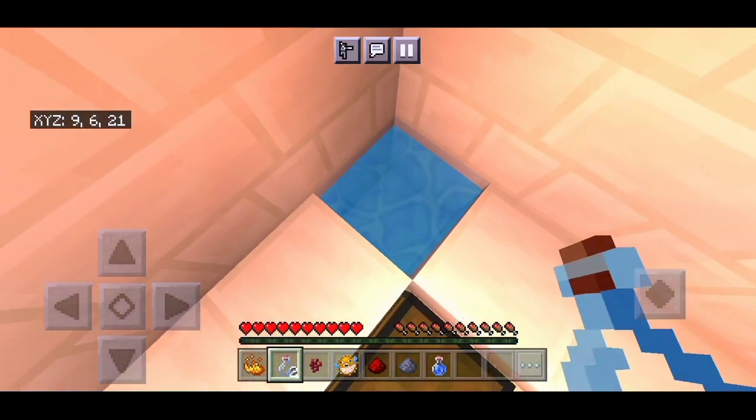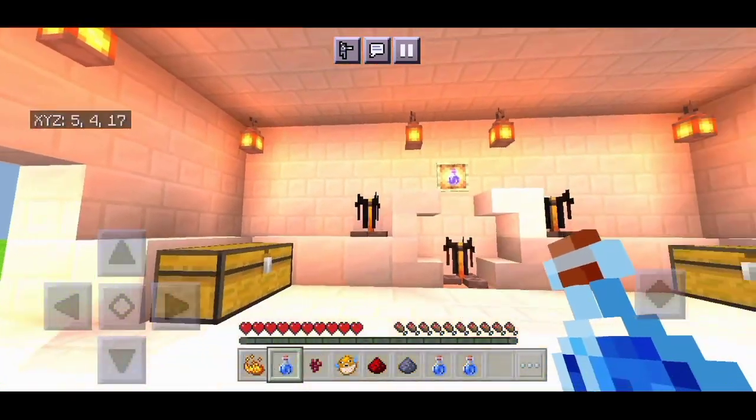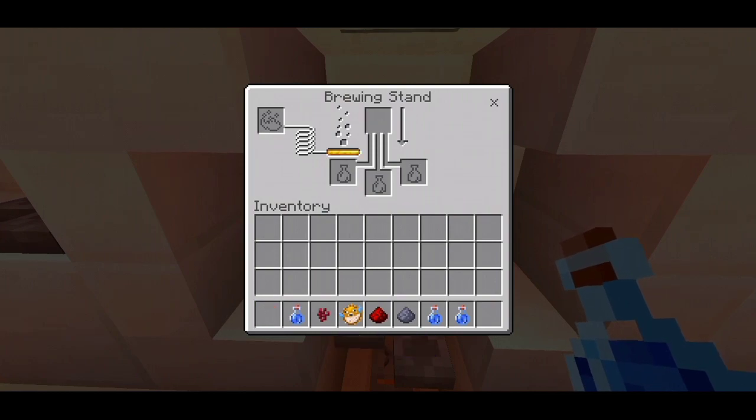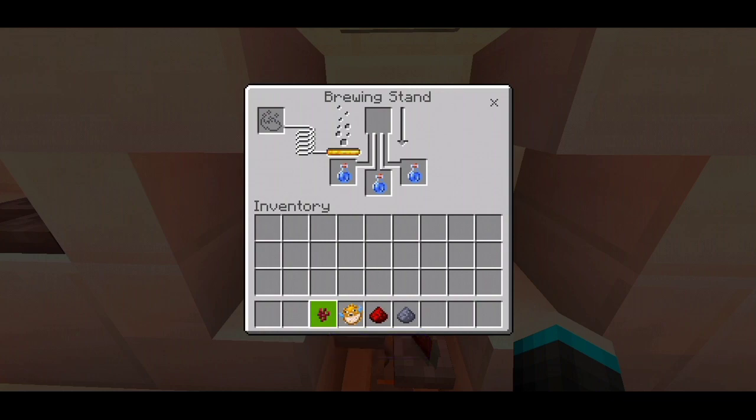We need a water bottle. The first thing I am going to do is make an awkward potion like this, and then add puffer fish to it.